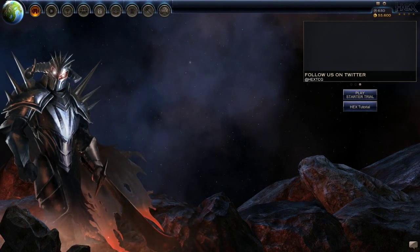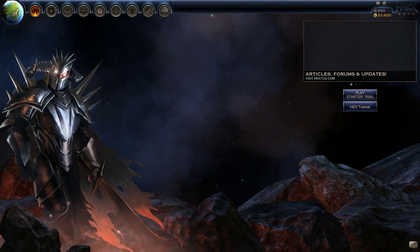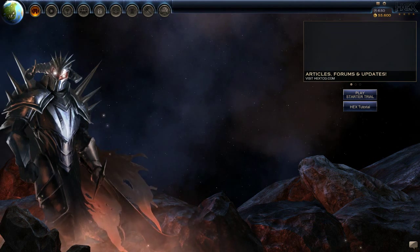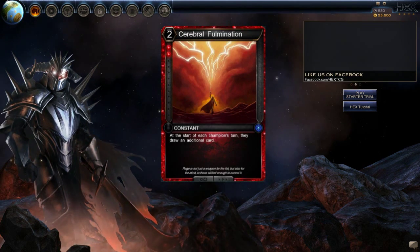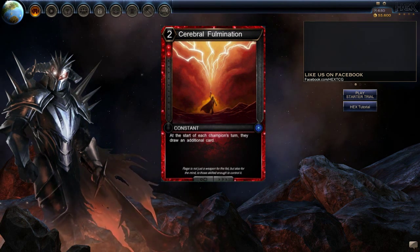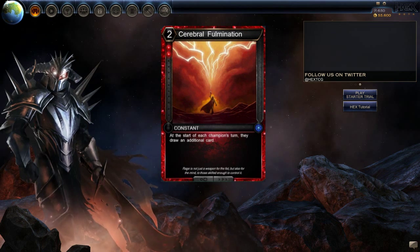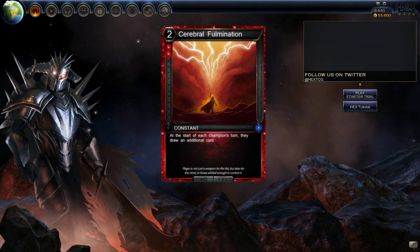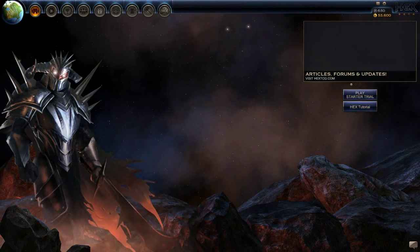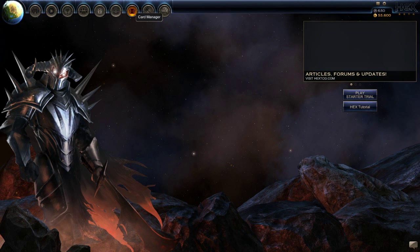MSB here and it's time for another deck breakdown! Today's deck is a Sapphire and Ruby deck I call Cerebral Ascendance. I have always loved cards like Cerebral Fulmination as they are both tricky to build around and speed up gameplay significantly. The main issue when using cards like this is that since your opponent draws additional cards too, you have to make sure your deck can either shut down those extra cards or that your cards synergize better with the extra draw. So let's take a look at what's in this deck.